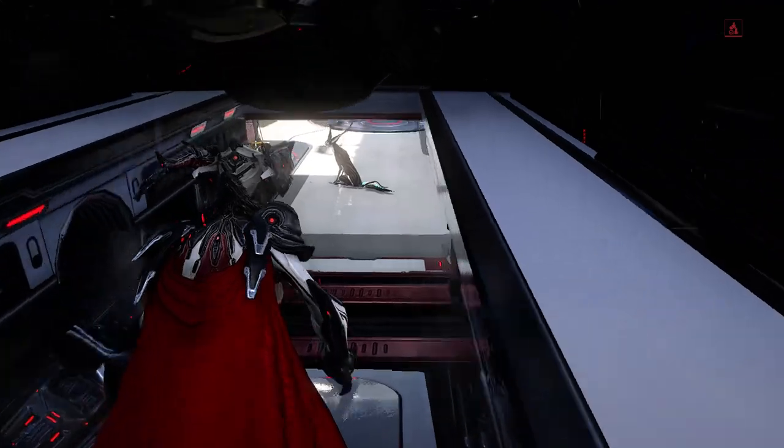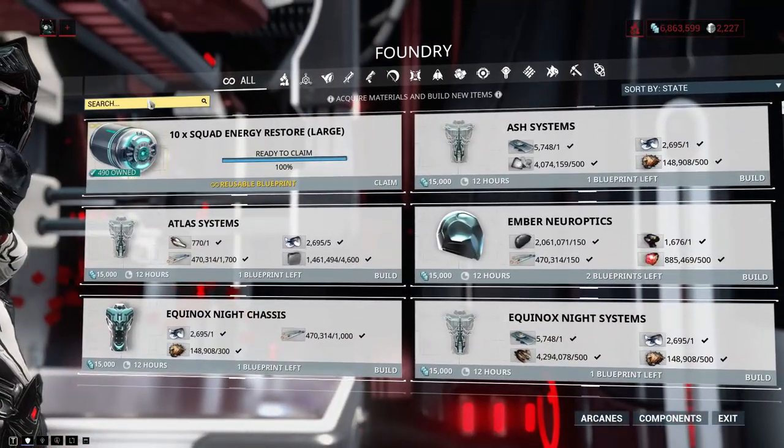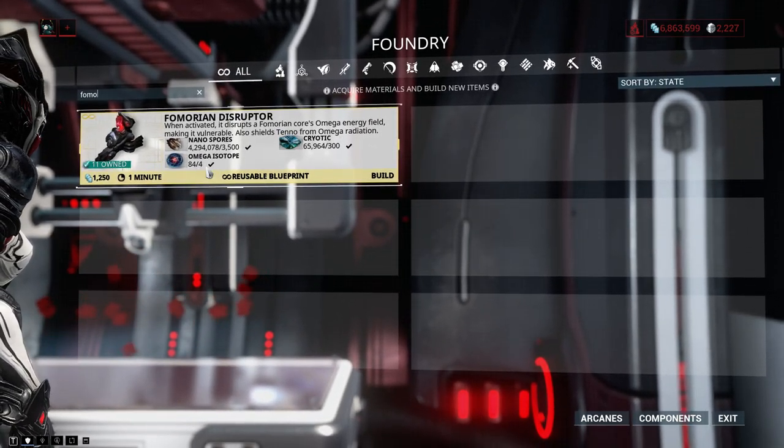When this event starts you will receive a Fomorian Disruptor blueprint, which you should be able to find in your Foundry. When you check it out, you will need some Nanospores, some Cryotic, and also some Omega Isotopes.